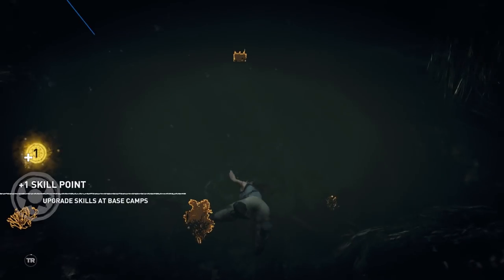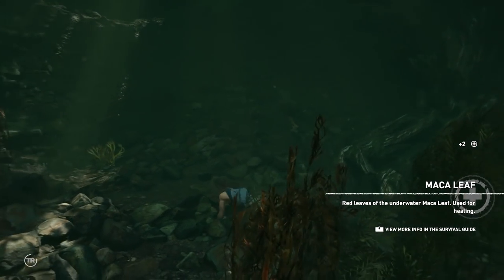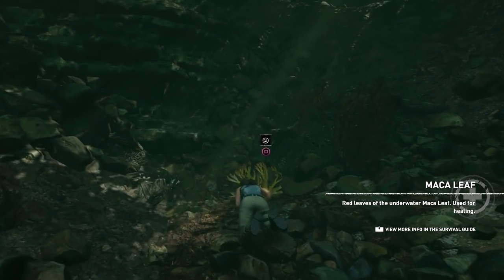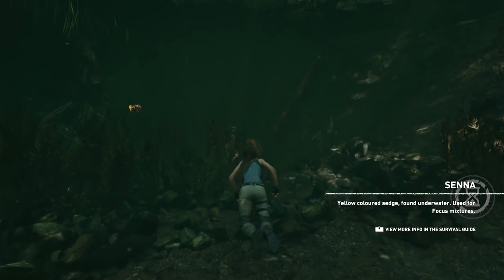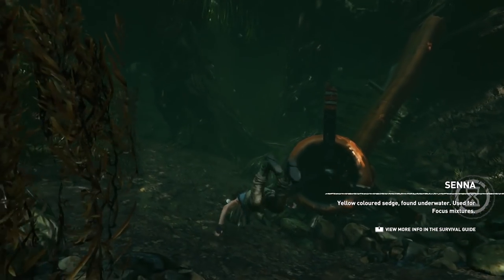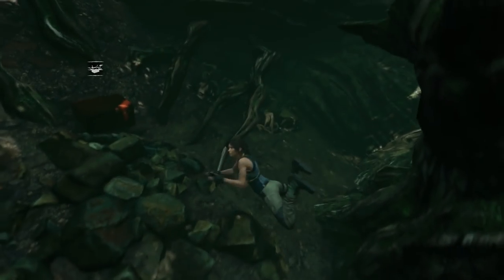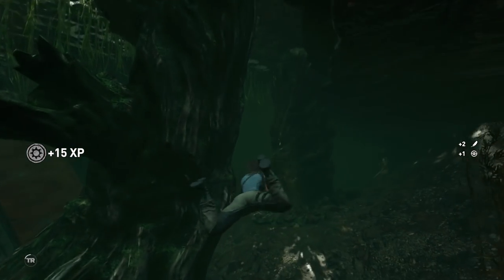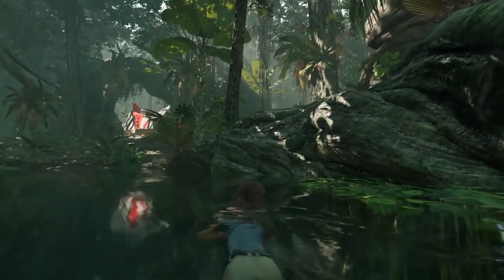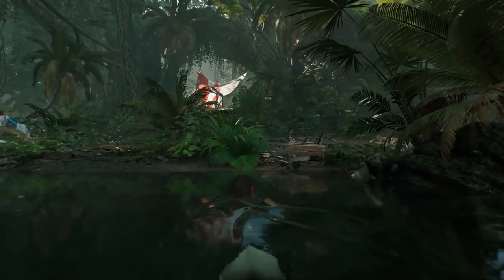There's a couple of things to collect down here before we go up. Remember, to see collectibles glowing you have to press R3 — push the right thumbstick down — and you can see everything you can interact with lighting up. That's how I'm spotting these things, just in case you're new to Tomb Raider.